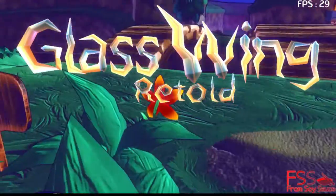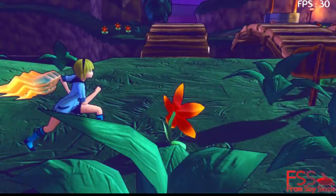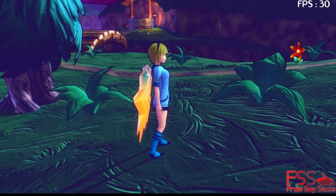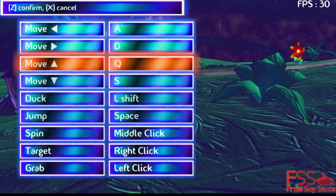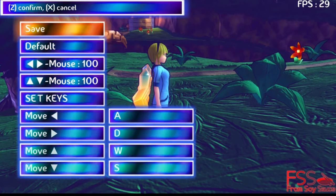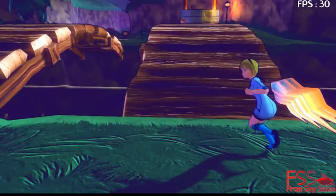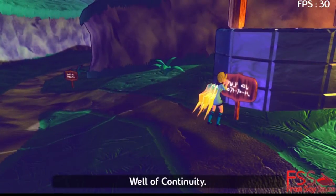Once you're outside, this is where Glass Wings Retold opens up. It's not letting me go full 3D — at least my A and W buttons aren't working. When I was looking through the controls I must have accidentally changed something, but now it's like full 3D — I can zoom in, I can zoom out.